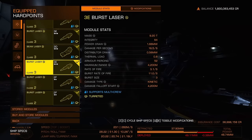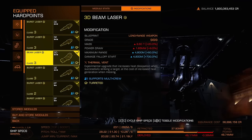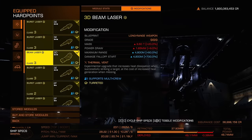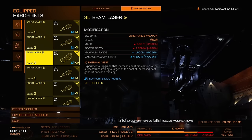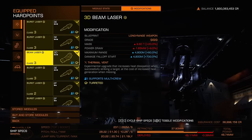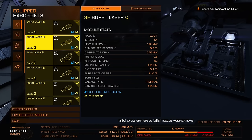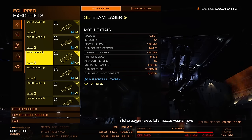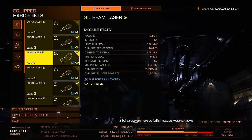The rest are burst lasers. I have two inertial impacts — one on top, one on the bottom — burst lasers on top, beam laser on the bottom. I could have two beam lasers, since beam lasers with thermal vent both cool the ship and do more damage to shields than burst lasers. The problem is the distributor draw: burst laser is 0.56, beam laser is much higher. That's why I can't have two beam lasers — the distributor draw is insanely more. The beam laser is the main reason my capacitor goes down. It has to be full power to cool the ship off.